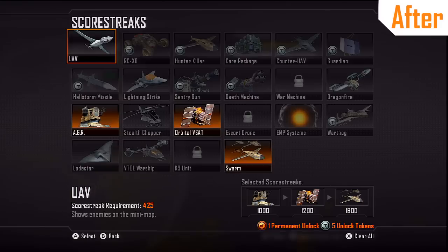Basically, the developers thought it was too easy for you to get a UAV, so now they increased it, and it's just a little bit harder to get the UAV in Black Ops 2 Multiplayer.